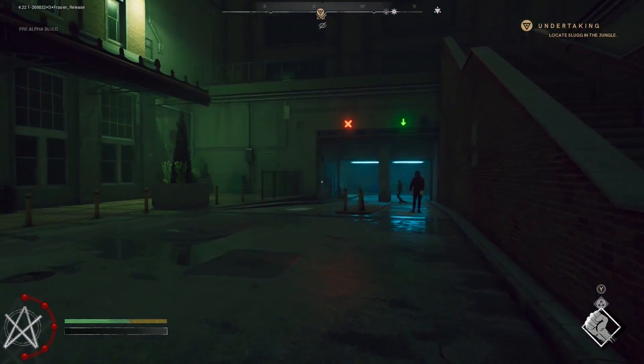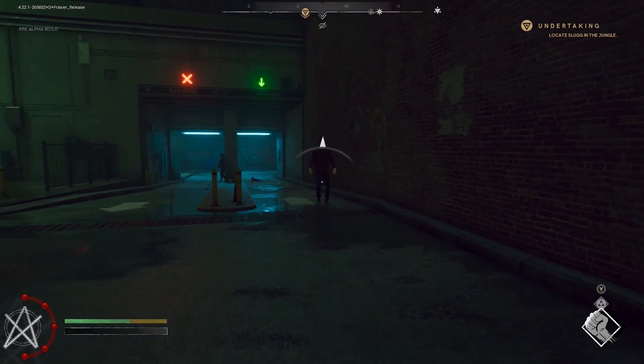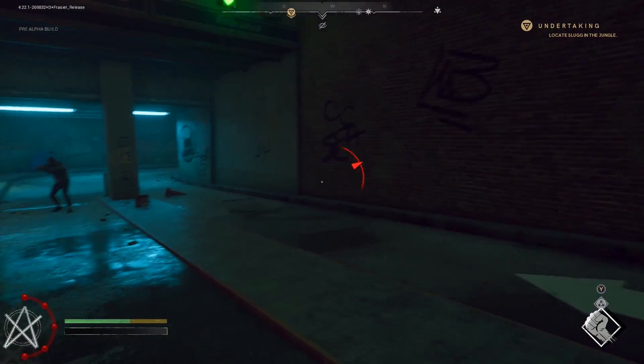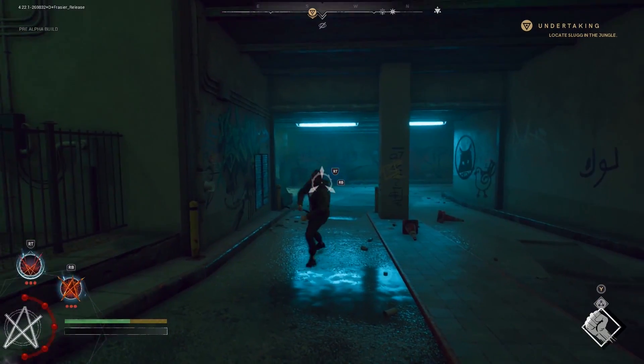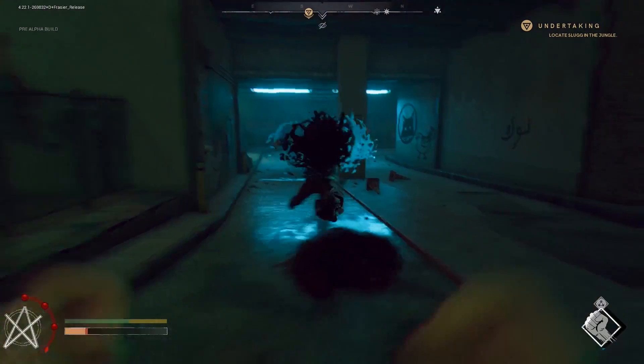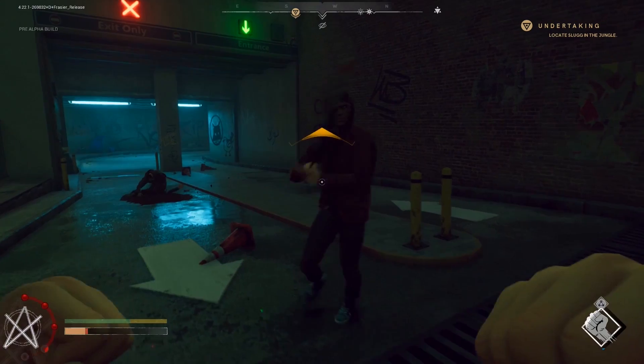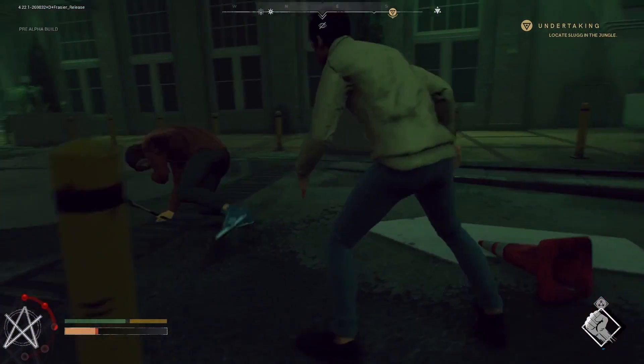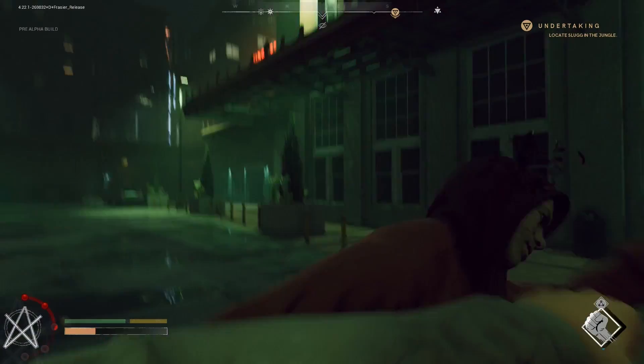We're running into a couple of muggers here, but they're normal human criminals, so they don't really stand up to a vampire, even a Thinblood. Challenging combat in Vampire The Masquerade Bloodlines 2 will largely come from big groups of mortals, or more formidable monsters that have powers that stand up to yours.